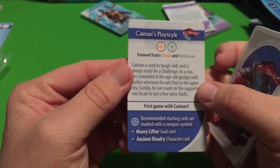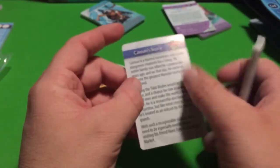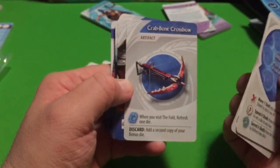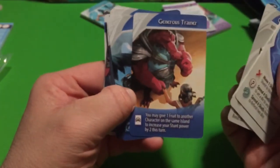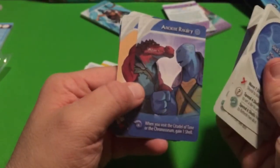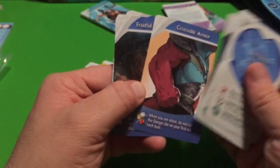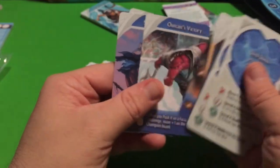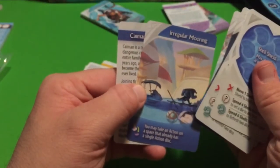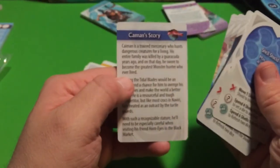Next is Caiman and his playstyle and story. Caiman's cards include: Crab Bone Crossbow, Generous Trainer, Merc for Hire, Tricks of the Trade, Ancient Rivalry, Crocodile Armor, Fruitful Connections, Outcast's Victory, Solitary Warrior, and Irregular Mooring.